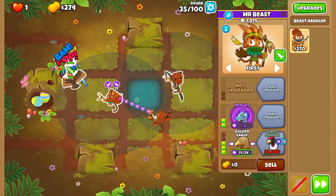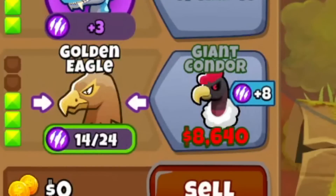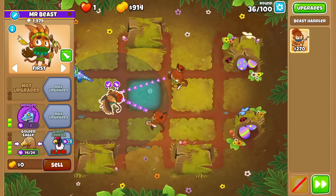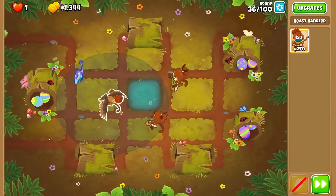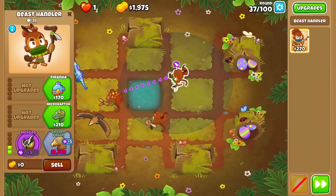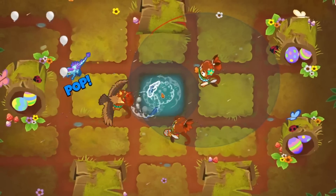The second we got the eagle upgrade we combined it with our newest owl. This made it level 14 out of 24, meaning if we make both of our horned owls into golden eagles, it'll be a perfect 24 out of 24. With that in mind, we saved up for that tier 3 upgrade, after picking up a barracuda of course, as it looks really cool in the middle of that pool.